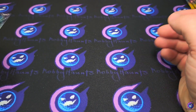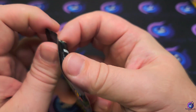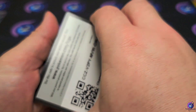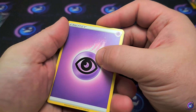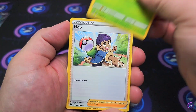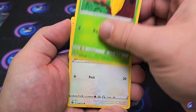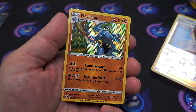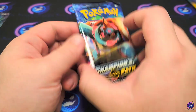Every time we see Hop, Piers, and Sonia we're gonna get a hit — that's what it seems like at least. Code card. Got that energy, got a Hattrem, Beedrill, Hop, Hattena, Machop, Pokéball, Kakuna, Swablu, Pokémon Center Lady, and a Machamp hollow — there he is! It ain't called Champions Path for nothing.